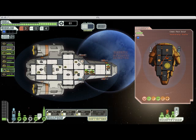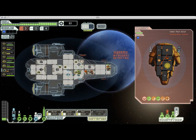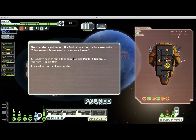With our weapons powered up, it is the standard drill of burst lasers targeted at shields, and then the beam weapon primed to hit as many rooms as possible. You can see the rock guy has broken through into our cockpit, but I'm not too worried about that. My other guys are getting low on health, so I'm going to send them into the med bay, which I'm going to turn on so that they can heal up. I'm going to focus on taking out their ship. They are offering surrender, which is good.